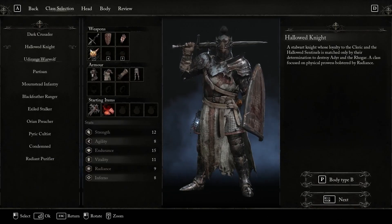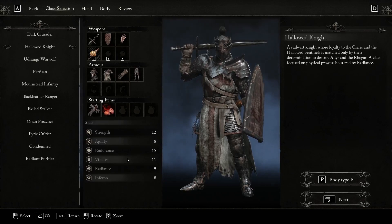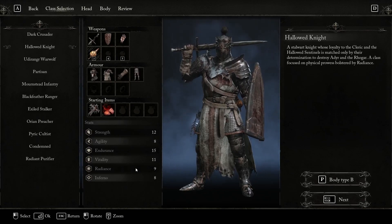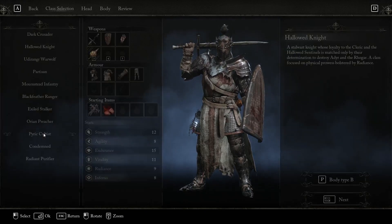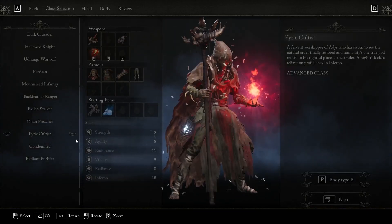If you want to have a much easier start, I would go with the Hollow Knight. He has really good base stats, good endurance, good vitality, things you already want. You may waste a few points on your strength and your radiance, but for the most part he's pretty damn good. Just do whatever you feel is good for you, but the Piratic Cultist will be by far the best starting class for sure.